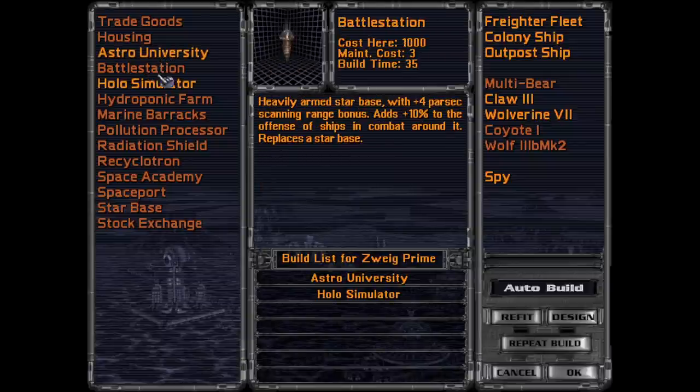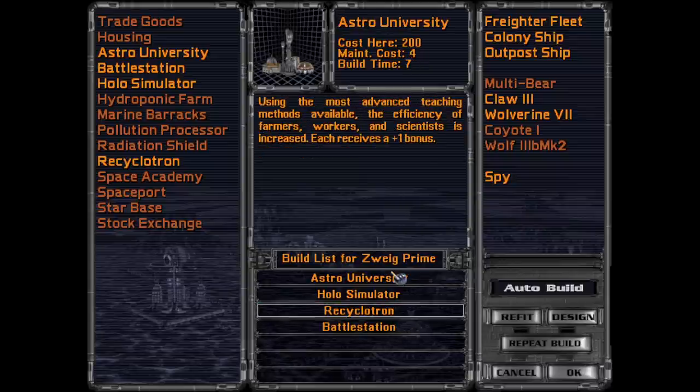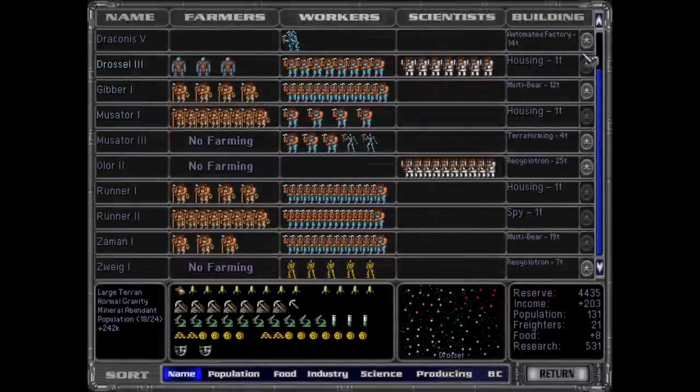So we've got some things. Let's build those. I'll put the Recyclotron first. We'll stay here because we've got another planet, plus they are coming in this direction. You're about to colonize that, which is great. And also Butane.